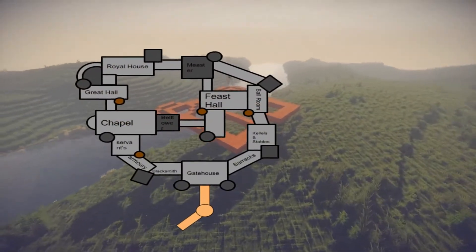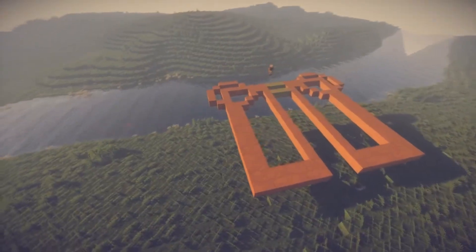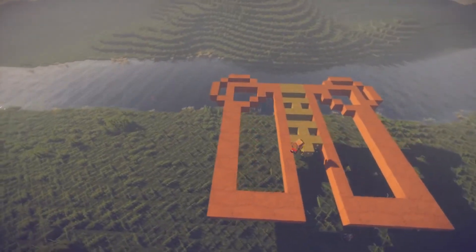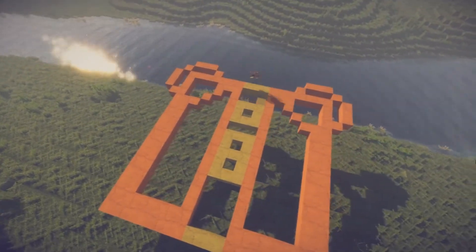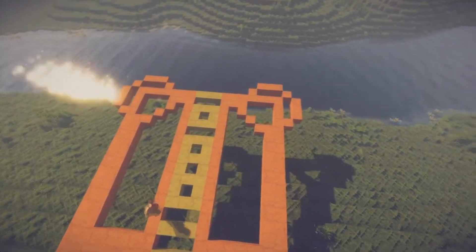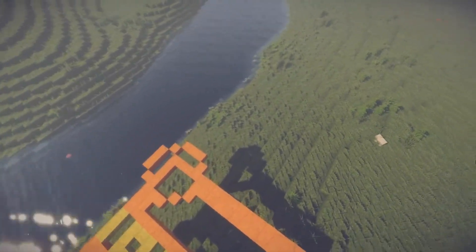Here you can see a small plan that I have created for this map. There are several different buildings and it will be kind of a small community living up here. Starting off with the gatehouse, laying down the layout — you can see I've added some holes for death holes and stuff like that, and also some slits for the gates.